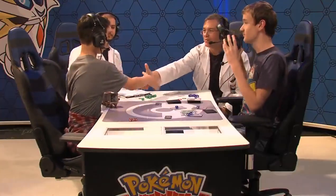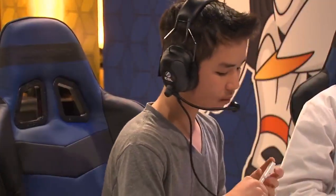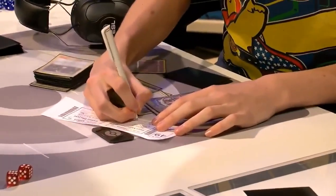Commiserations to Preston — he had such a difficult matchup for the final. And commiserations to Preston who navigated Greninja brilliantly but faced a very tough matchup against Owen's Golisopod Garbodor build with type advantage and ability lock.